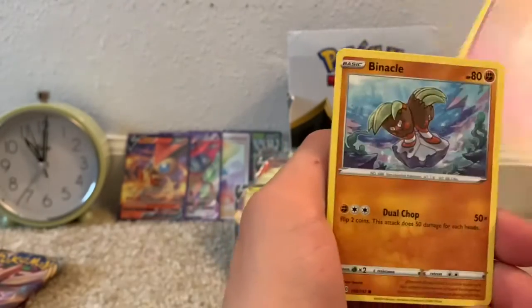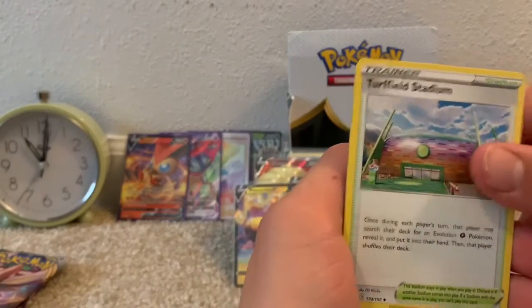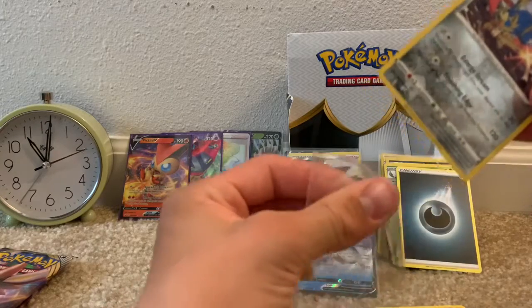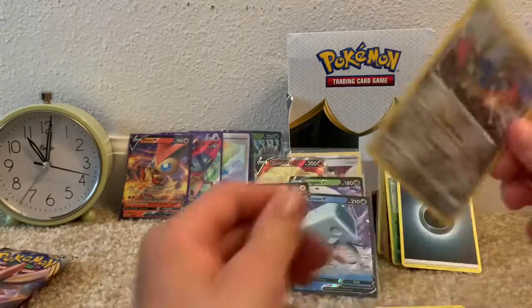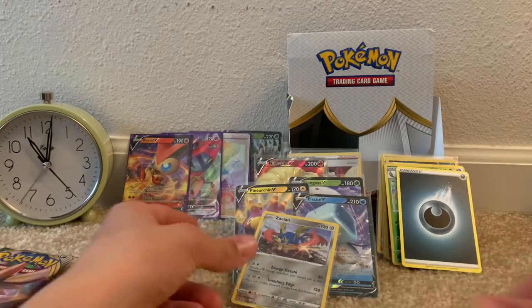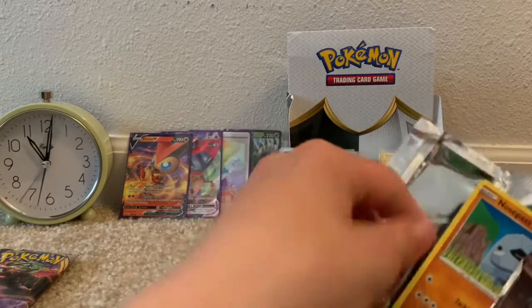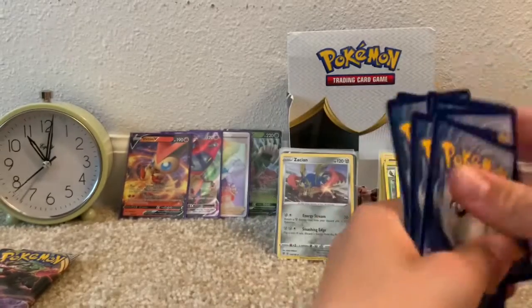We have a Helioptile, Honedge, Litwick, Galarian Corsola, Binacle, Fighting-type Energy, Marnie, Turffield Stadium, Lombre, a Reverse Rare Zacian, and a Spiritomb non-holo rare. I'm going to put this with the Ultra Rares. In the Sword and Shield base set booster box I pulled the Zacian V — the Golden Zacian V — and that pull was absolutely crazy. Now we have a Zacian Reverse Holo Rare, but still no Zamazenta, which is a little bit odd. I'm still on the hunt for Celebi and Zamazenta from Sword and Shield base set.